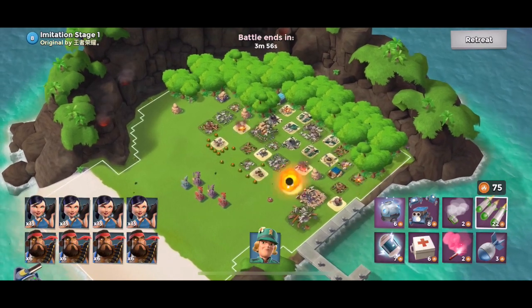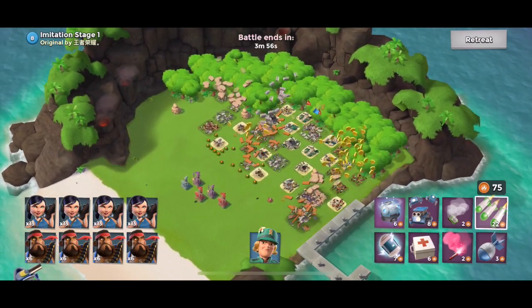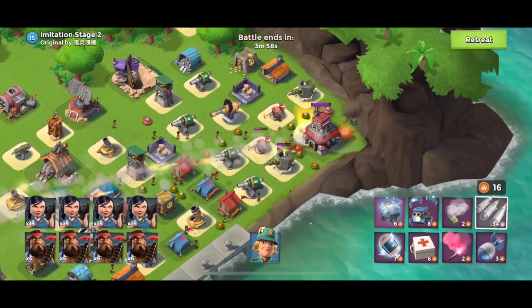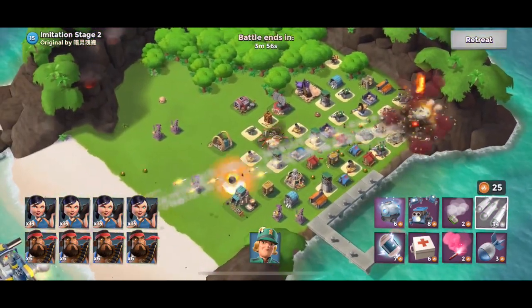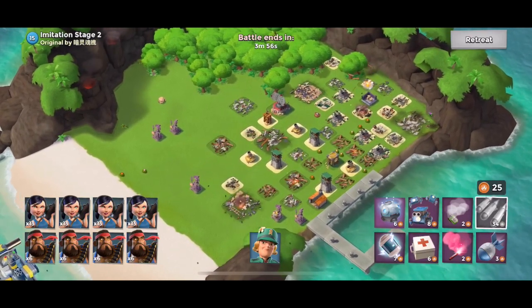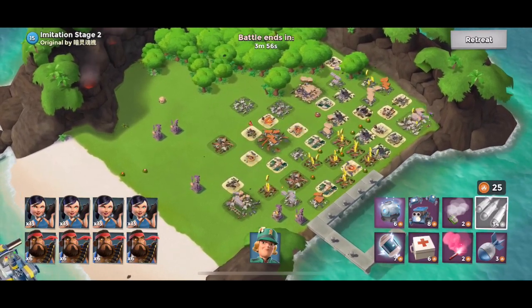Stage 1 is down. Anyone who's been through this game knows that heavies and zookas are the classic troop combo — it's what you basically start out with all the way until you can get your tanks upgraded.